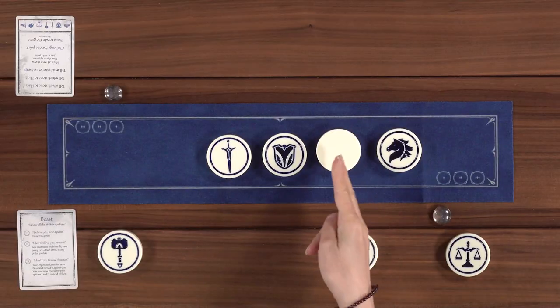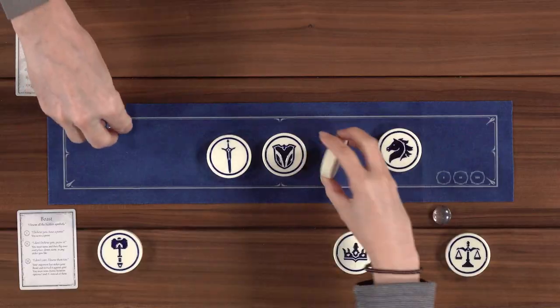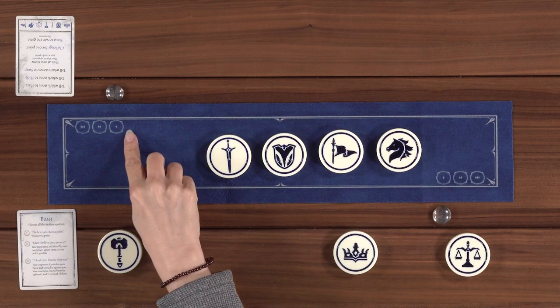Those are all the line manipulation actions. The other actions you can do are going to score you points. The first is challenge - I could say 'Lincoln, tell me what that is.' He says 'that's a flag.' I ask 'do you believe it's a flag?' and he says 'I know it's a flag.' You have to turn it over to prove it. He gets the point because he guessed correctly. The stone stays face up until somebody takes a hide action and turns it over again. That would gain him a point - you mark your points on the scoring stone. Once you hit three, you are the winner.